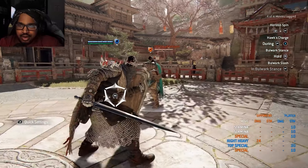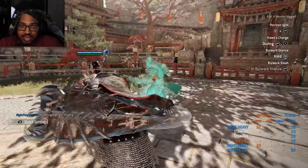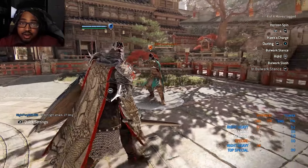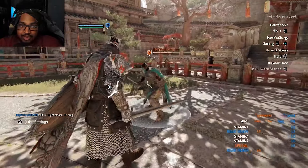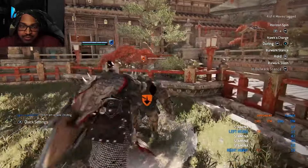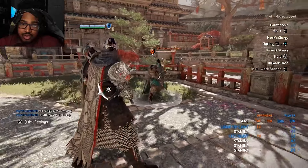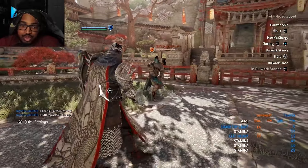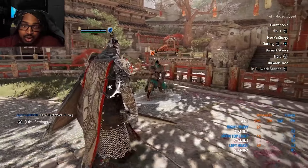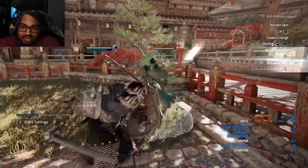The next move is Black Prior's Bulwark Slash. In Bulwark Stance, his Bulwark Slash does 27 damage and costs 12 stamina. This is the go-to move that every Black Prior may use to fake opponents out and continue the chain. The downside is you want to use it wisely — don't spam it, because the opponent will parry you and you'll take damage back.